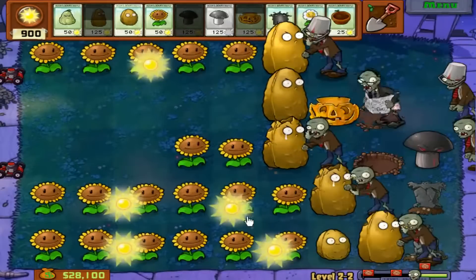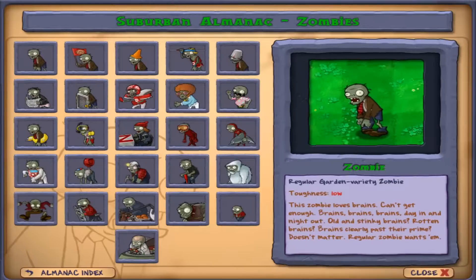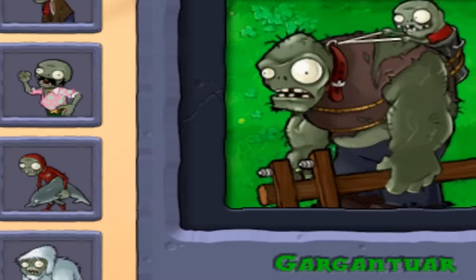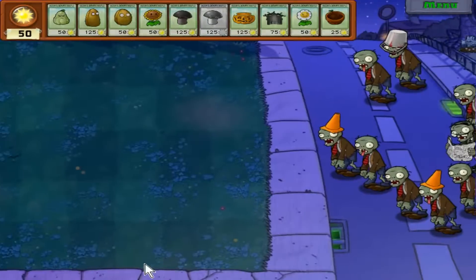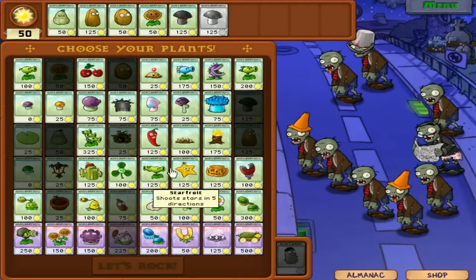Doing massive amounts of damage for a higher price than the other explosives is the doom shroom's specialty. It can instantly kill anything up to a gargantuar, which it can't insta-kill, but still does an absolute ton of damage. The only disadvantages are that the doom shroom takes its sweet time to regenerate, and it also makes the tile you used it on useless for a while, leaving a crater. Due to the long recharge time and the fact that the doom shroom is a mushroom, the best plan is to do a nighttime level and use the imitator to combat the long recharge time.